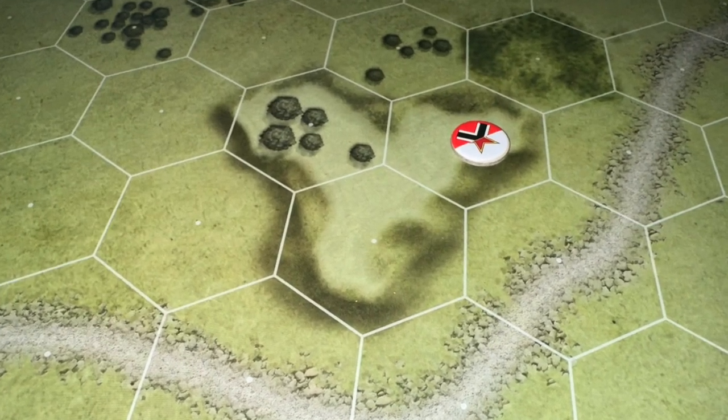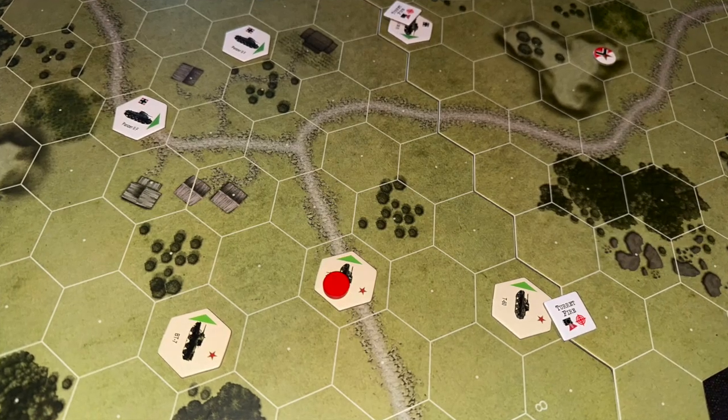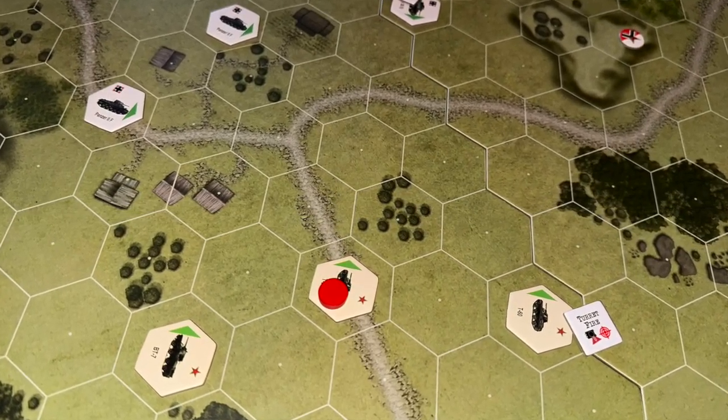You also collect dice and some various other accoutrements. When you set up the specific scenario, you've got things like terrain, movement points for each of your units, and line of sight issues with what you can see. Each hex has a circle in between, so you're measuring dot to dot to gain line of sight. You can see as far as you want on the board until something blocks it, but you'll also be rolling fewer dice the further out you are.